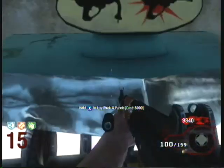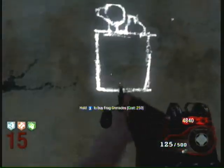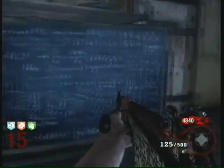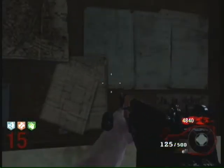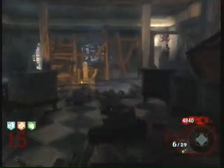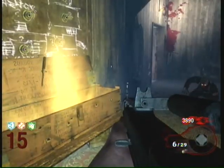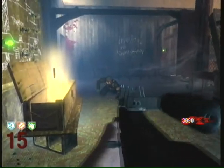This is actually where I use the Pack-a-Punch. As you can see, it's still 5,000 points. There are no guns to buy off the wall except for the grenades. And there's the timer — as you can see, it's going backwards, so that gives you some idea of how long you have left. Now I try to get rid of my shotgun.